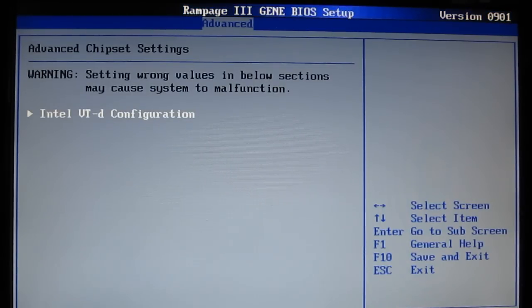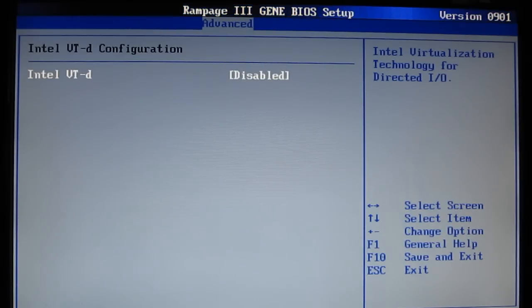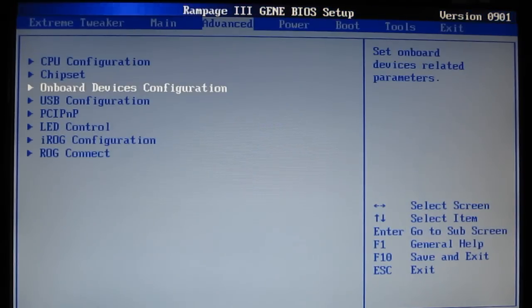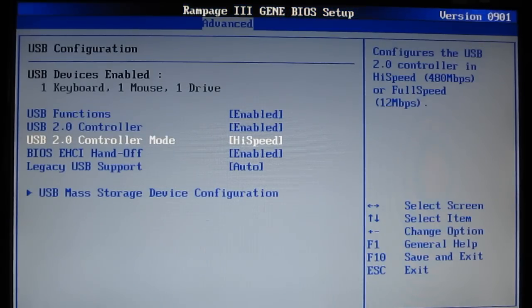Chipset advanced — Intel VTD configuration. Virtualization technology for direct I/O, currently disabled. Onboard devices gives you basically control over everything, including the Marvell SATA controller and USB 3 on and off.